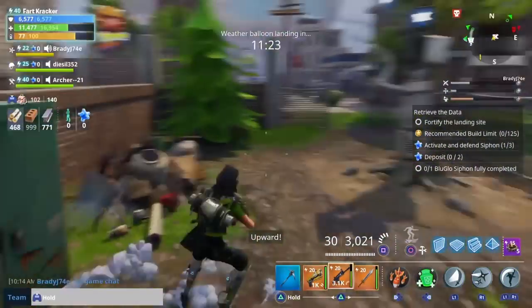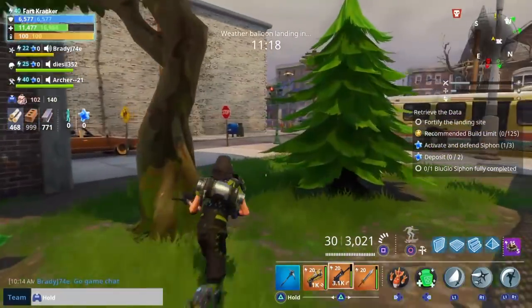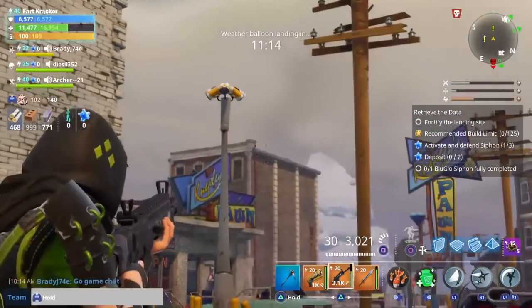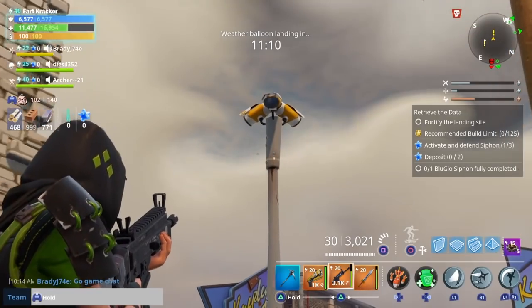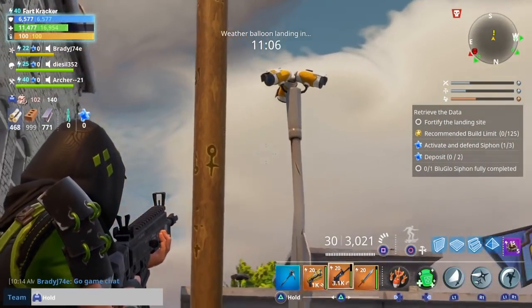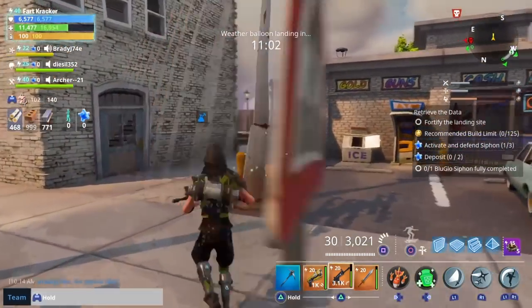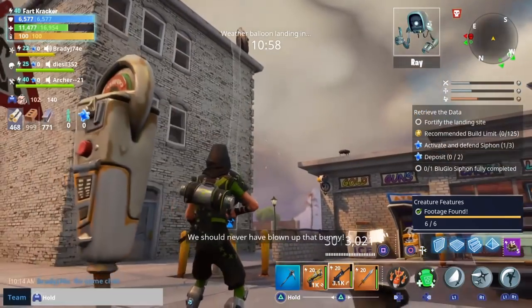The next part of the mission is called Creature Features, and what you have to do is access six CCTV cameras. This is easily enough done — go to any city or suburb. The camera has three lenses on top and a little glowy sparkly thing at the bottom. They appear on your mini-map. Once you access it, Ray will give you the next part of the mission.